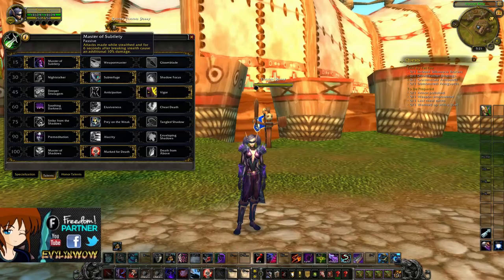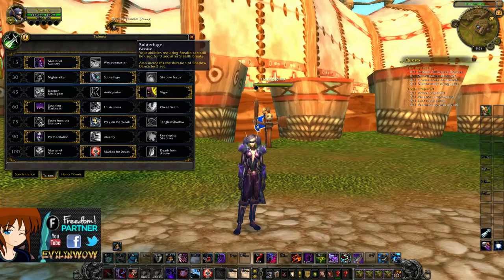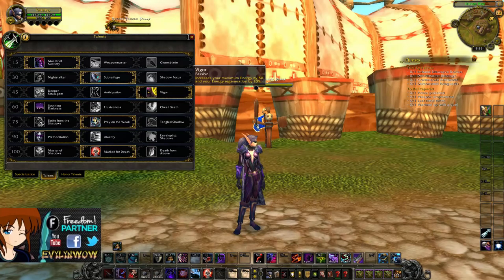For Subtlety Rogue, Master of Shadows is the best choice here — 10 more damage when you activate Shadow Dance or come out of it. Next up, Shadow Dance Extension is by far the best, giving yourself two more seconds on Shadow Dance for a five-second total. Deeper Stratagem used to be worth it but it's not anymore — Vigor outranks it with 15 more energy and 10% more energy regeneration.